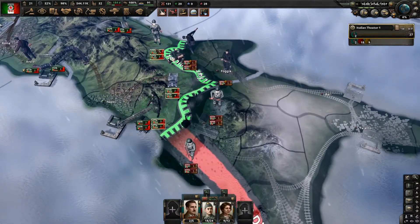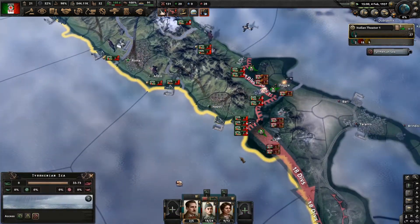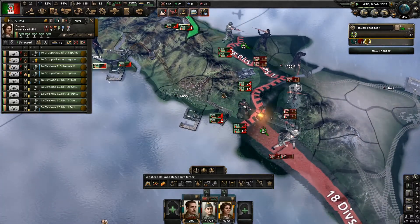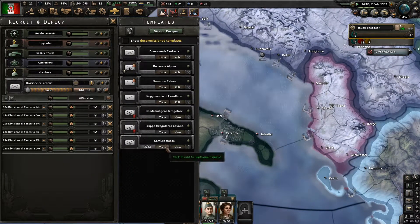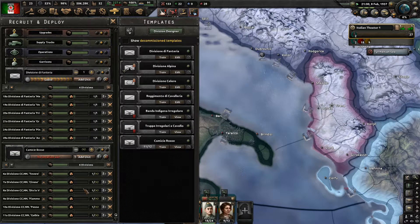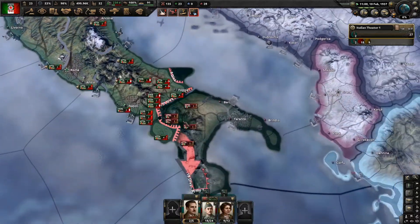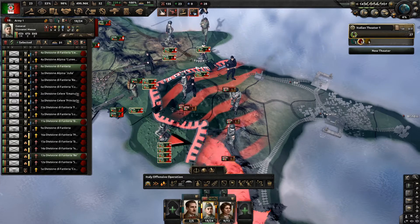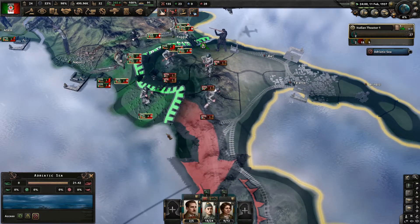I wonder if they're using one of the railway guns as a support defender here. We're now getting the bonus from the railway gun bombardment - that's a minus to their defense. Let's keep on going down south; I want to keep going to Taranto and all the way down the hill of Italy.